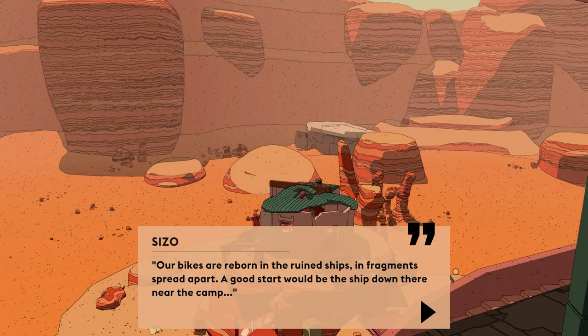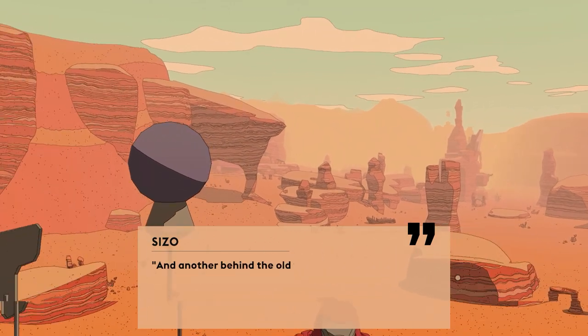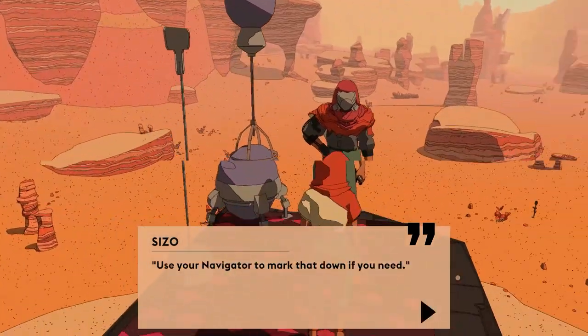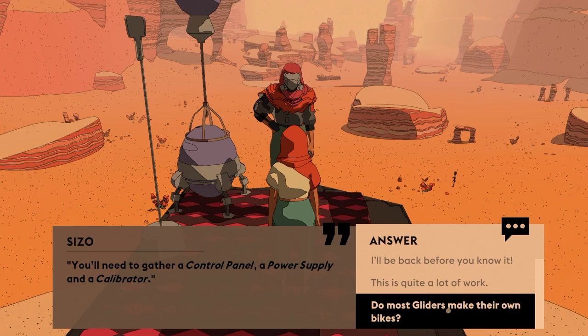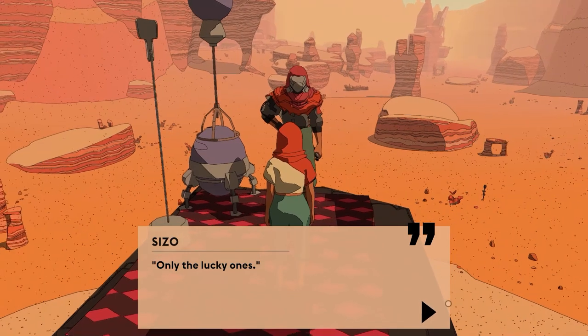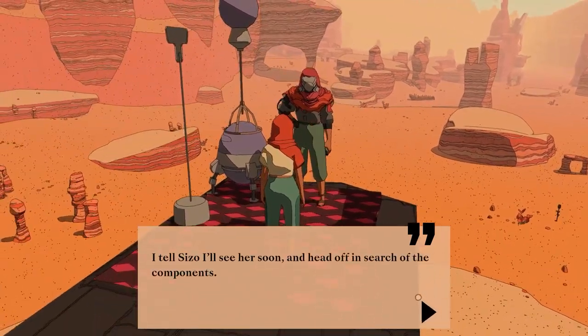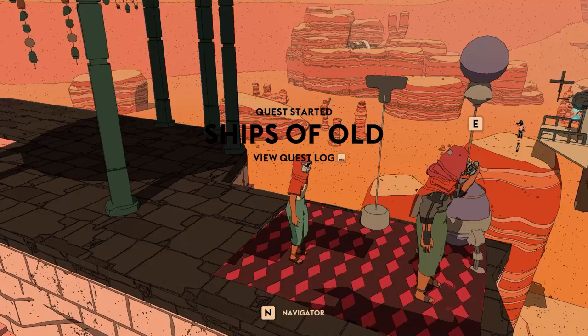I asked Cesar where I might start looking. 'Our bikes are reborn in the ruined ships and fragments spread apart. A good start would be the ship down near the camp. You'll find another up on that great rock near the other side of the canyon — and another behind that old dam on the hill.' I hope they put these marks on my freaking map. 'You'll need to gather a control panel, a power supply, and a calibrator.' Together we will create something new out of the old.